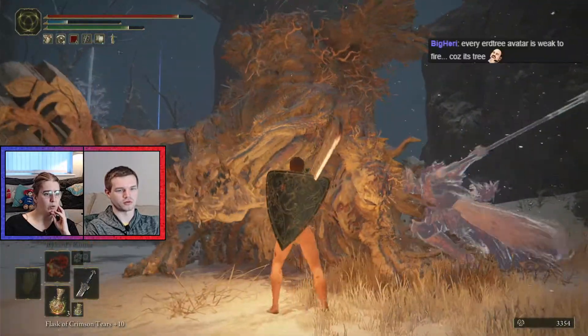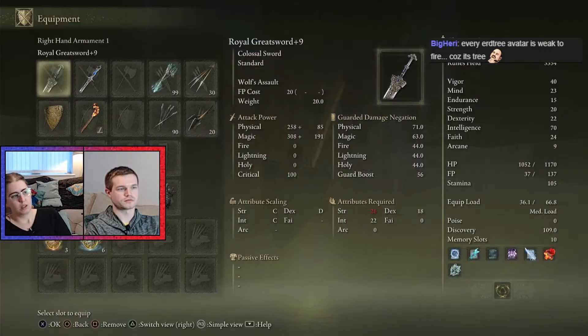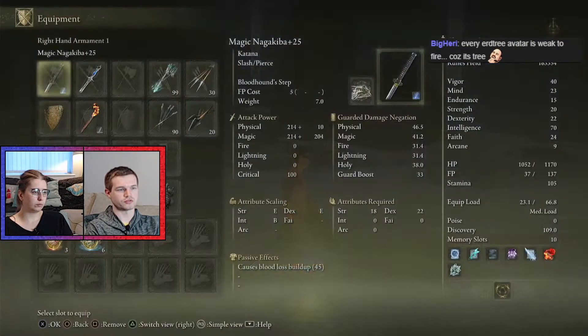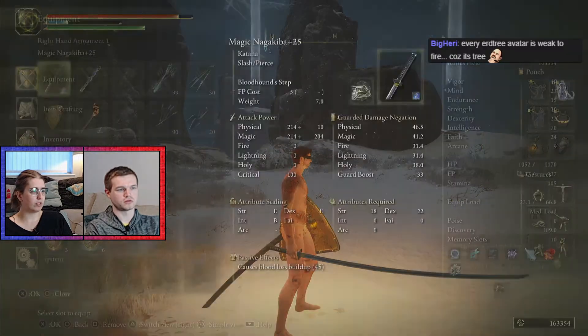Nice. It staggered. Let's get it off, then we'll get on. Enemy failed. 160,000 — just for a normal thing. What do I get? Thorny Crack Tear and Ruptured Crystal Tear. Read those.